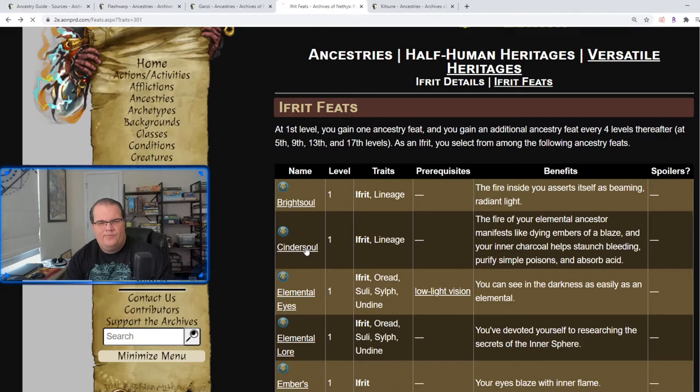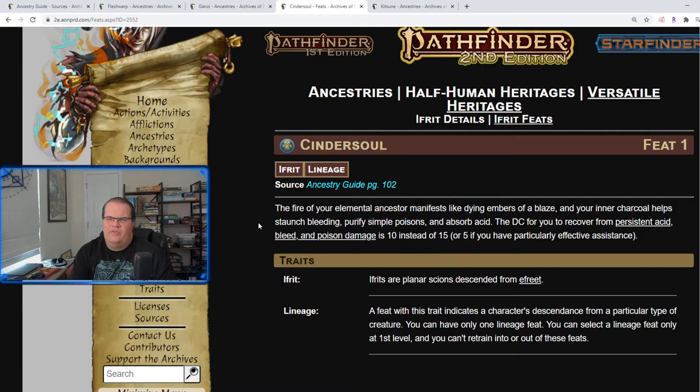Cinder Soul: your charred body makes it easier to recover from acid, bleed, or poison damage — the DC is 10 instead of 15. Right away you can see that in just two ancestry feats, the Ifrit already has a little bit more versatility compared to the Ganzi.